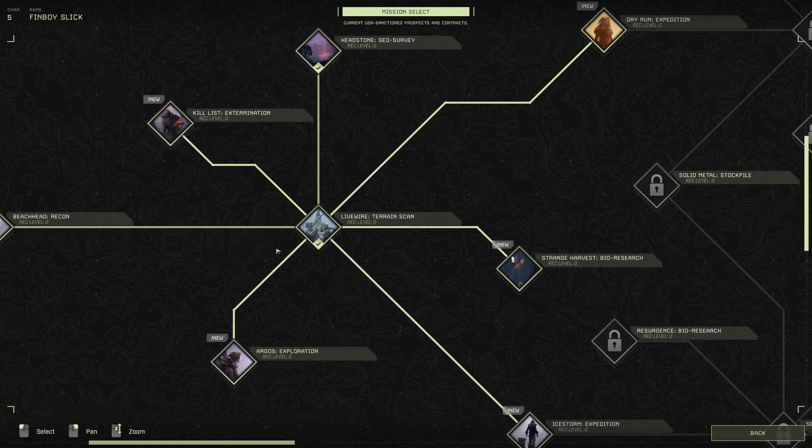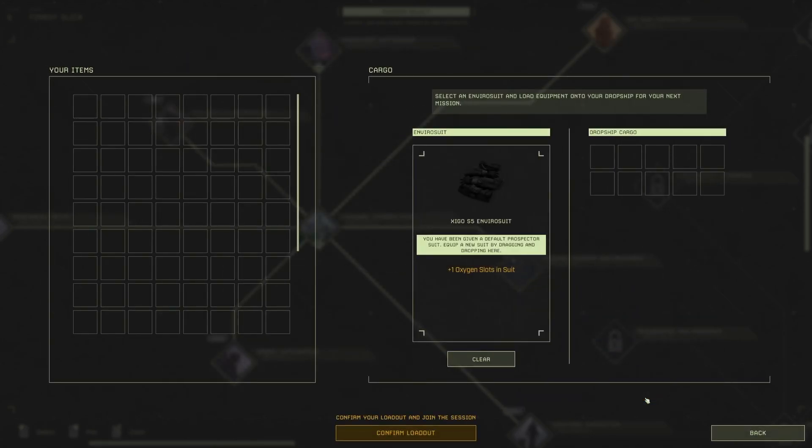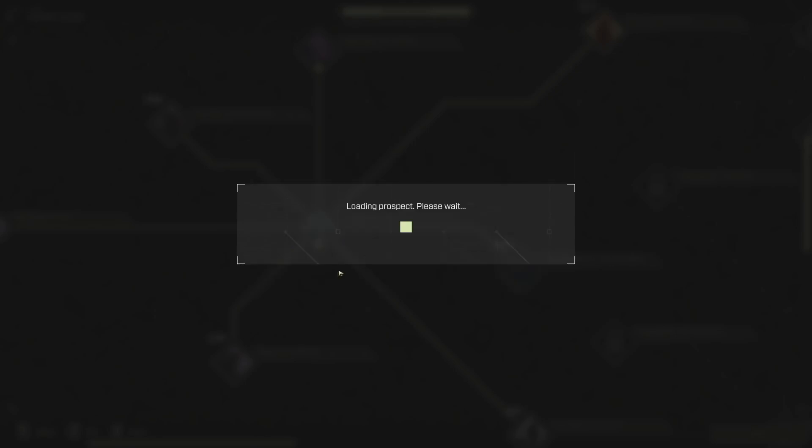You've completed your first mission and you're ready to move on to the second one: Livewire Terrain Scan. This mission is actually the first one to offer a reward, which we'll be able to use later in the workshop. This one's pretty easy — you just have to get to three different locations, put down a scanner, activate it, and wait for it to finish.